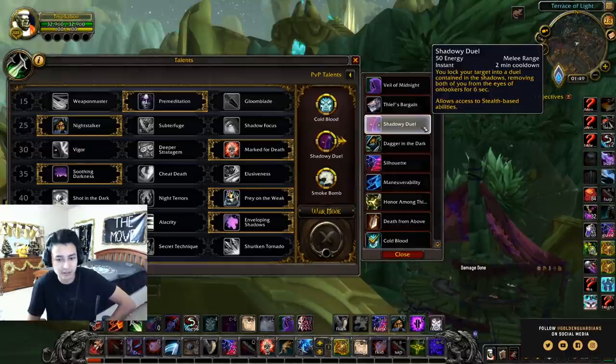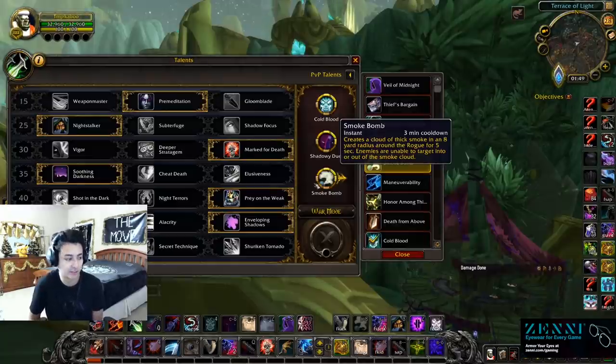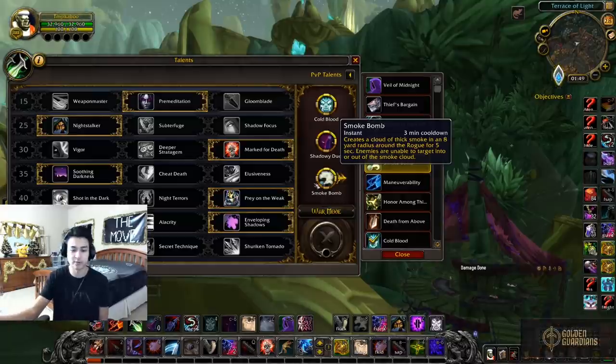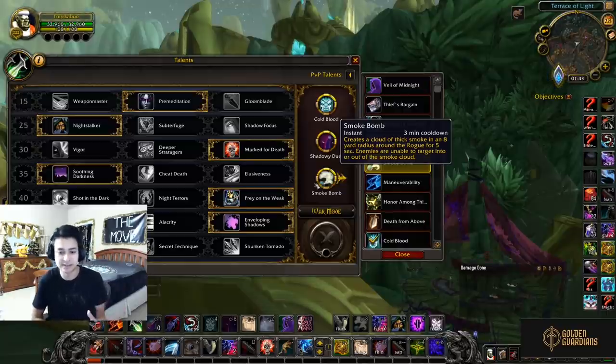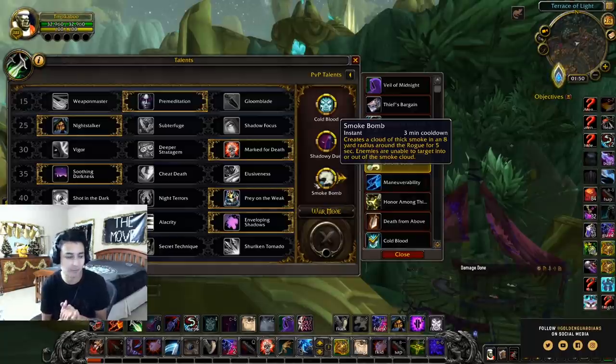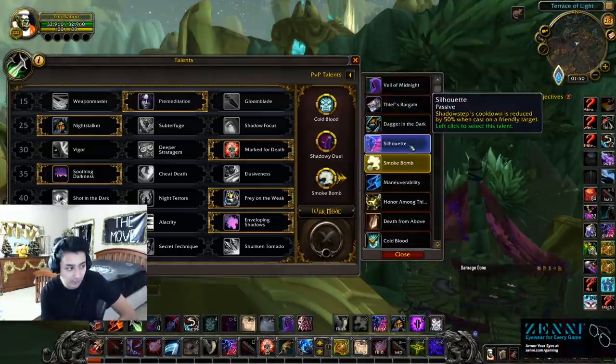Smoke Bomb is always a must-have. It's super useful for securing kills, playing defensively, or forcing lots of cooldowns. It drops a cloud of smoke that acts like line of sight — anyone standing in it cannot be targeted by spells from outside. For example, if a Mage is casting Greater Pyroblast, they can't cast it into the Smoke Bomb on you. It only affects enemy players — your teammates can still heal you and target each other normally inside it. Super valuable ability with a lot of opportunities.